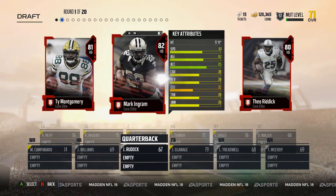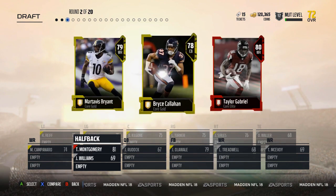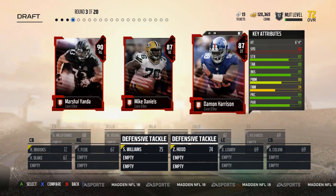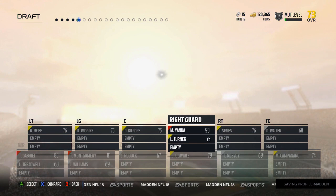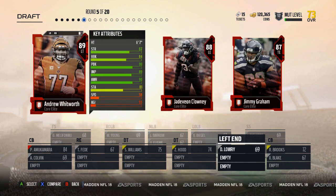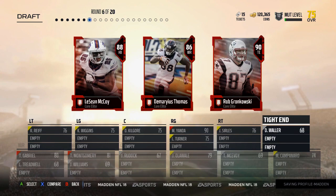I wish you could turn vibration off for this, it really annoys me. I actually want Ty Montgomery. I want Taylor Gabriel. I'm going to take the 90 overall offensive lineman. I'm going to take the corner — I'm going to take Prince Amukamara. Round five, we got Clowney. I'm going to take Clowney — I already took an offensive lineman. Let's take Gronk.